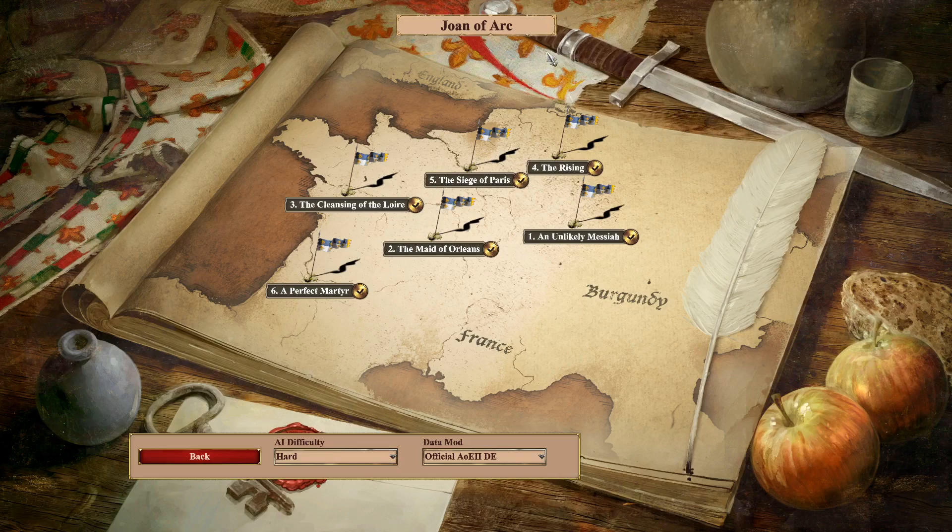Welcome back everybody for another Jean d'Arc speedrun. Last time we got our very first world record with The Rising, and now we're going to be sad because one, we're doing the Siege of Paris, which is an incredibly difficult mission, probably the most difficult in Age of Kings. In the run I'm going to show you, I do get a world record, but it does not qualify for speedrun.net because I recorded this before I knew you had to play on exactly times two speed or fast speed. I played on everywhere between four times speed and 1.7 speed, but it's still a good time, and I wasn't able to replicate it on fast speed. So I'll show you that still — the principles are all going to be the same. Without further ado, let's get into the scenario overview.